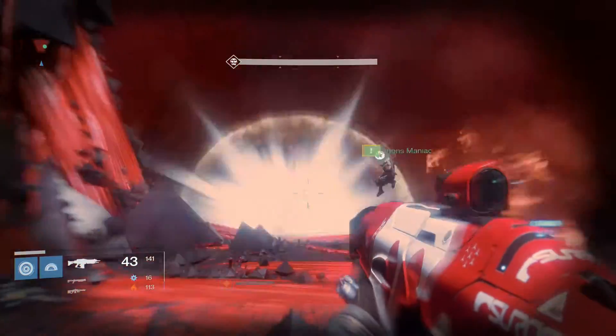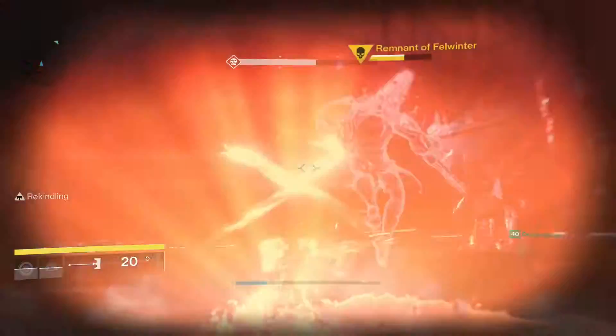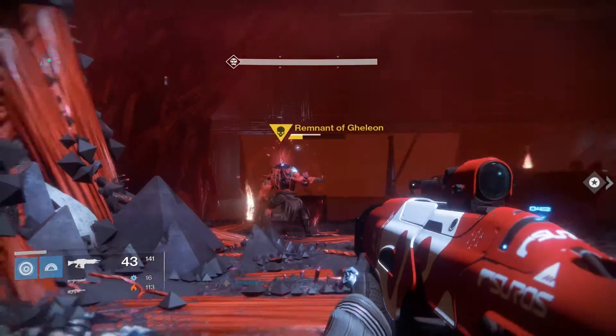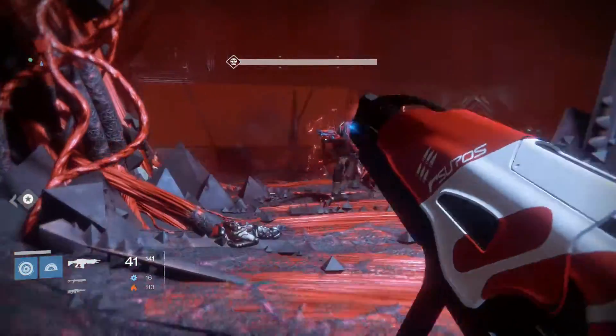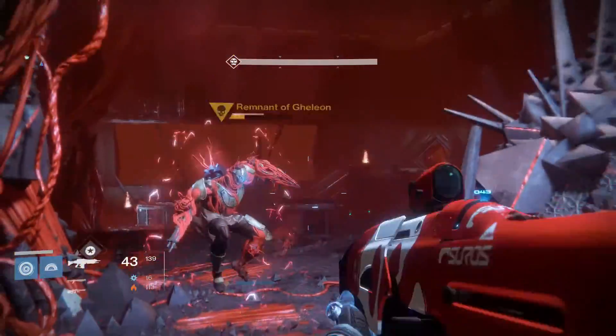Once the shield regenerates, just repeat the process. It is possible for the relic to run out of ammo, and in that case you're going to want to get near the little fire pits — the longer you stay by them, the more it will charge up your ammo. Once you've defeated the boss, go up to the terminal and hold X to self-destruct, then run out of the area and you're done.